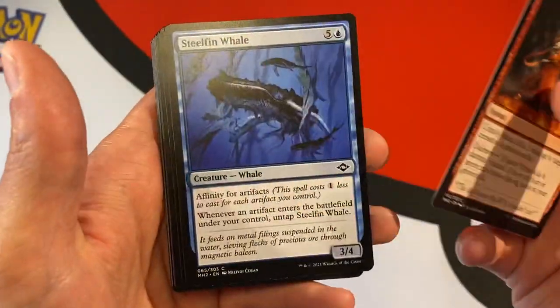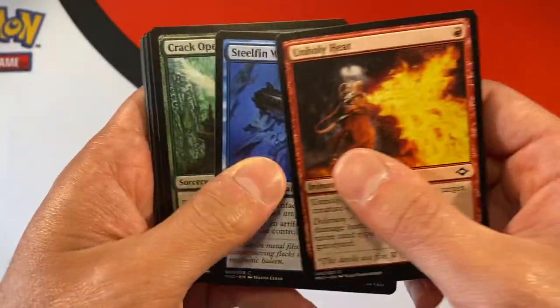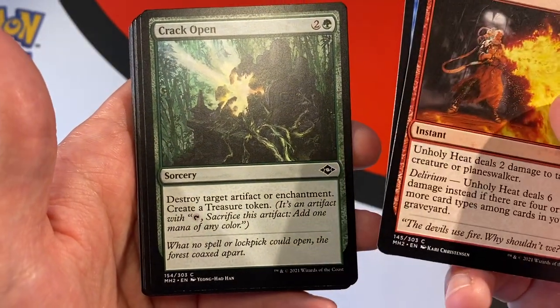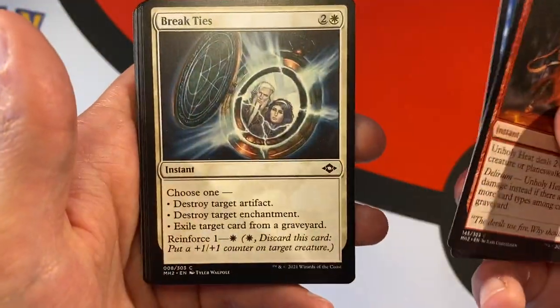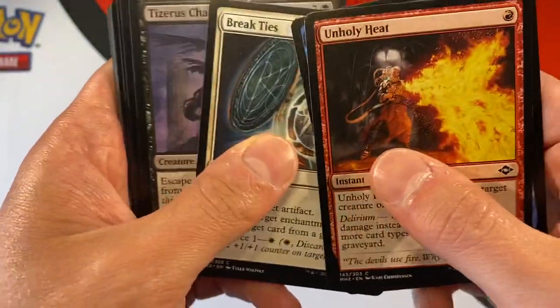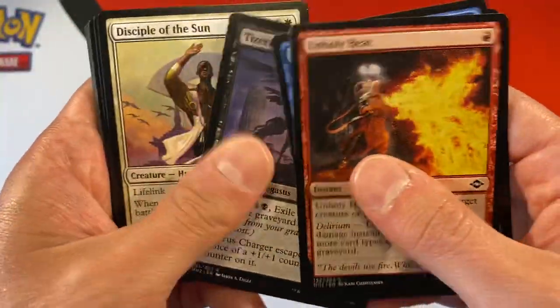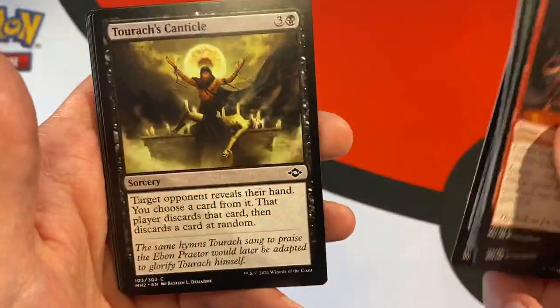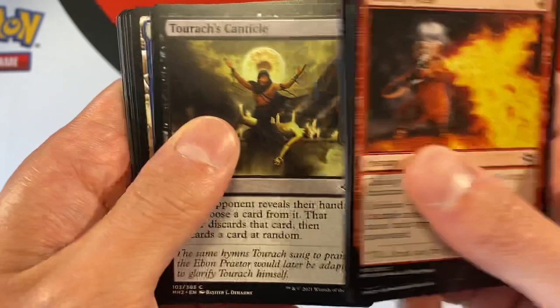All right, let's see. Unholy Heat. Steelfin Whale. There are 303 cards in the set. Break Ties. Charger. Discipline of the Sun. This is the first time I'm actually looking at these cards — I didn't even look up the online card set.